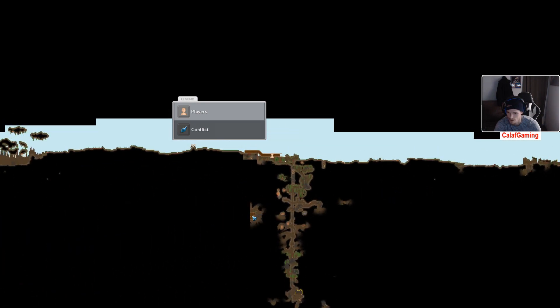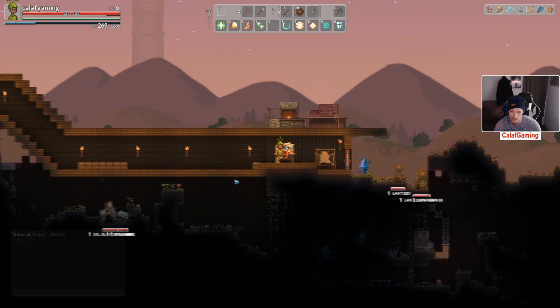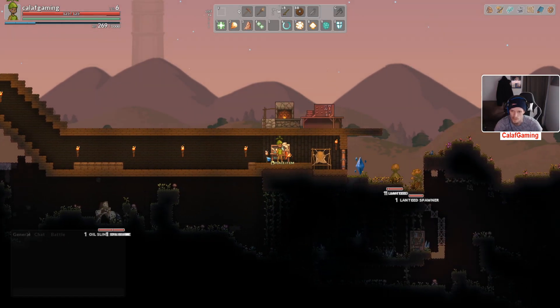We need to upgrade our gear. We need to find some ghost shell. Looks like we got a structure there. And I think there's one in between, but I don't really know. You guys put a spawner right there — that's so rude.